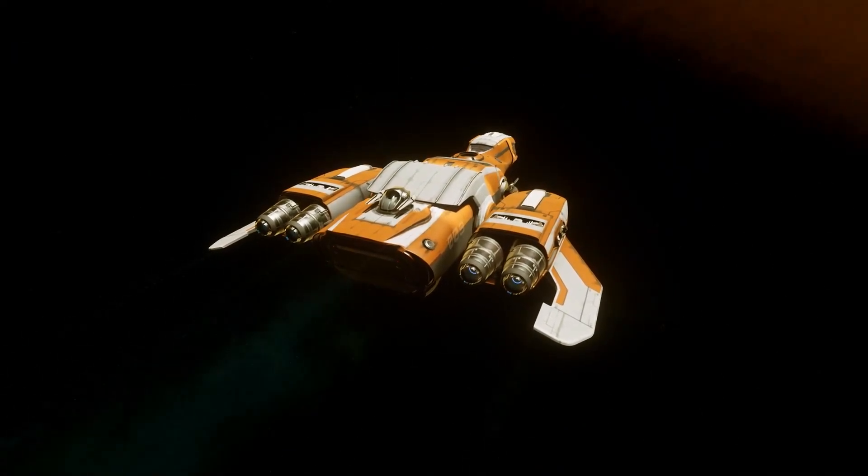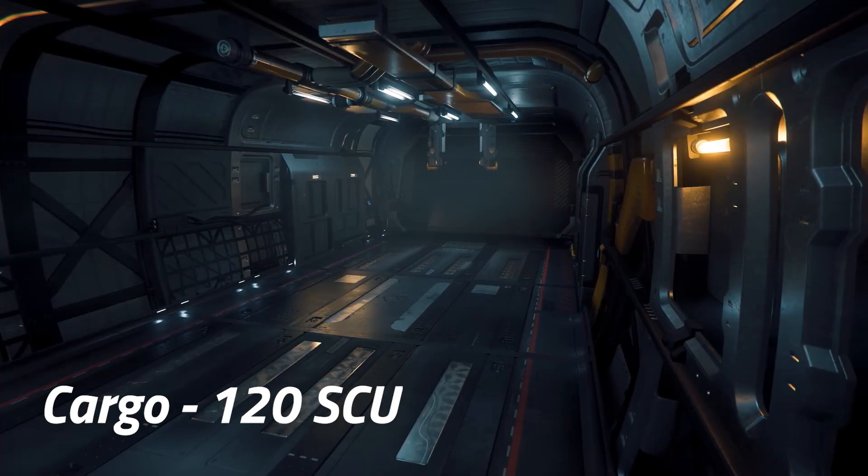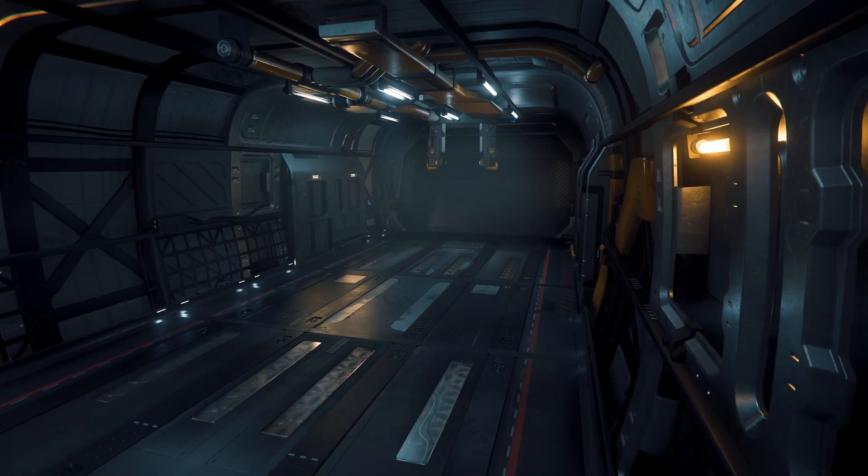The ship's main feature is its increased cargo hold of 120 SCU. This is almost double the cargo space of the standard Freelancer at 66 SCU, and is bigger than the cargo hold of the RSI Constellation line of ships.